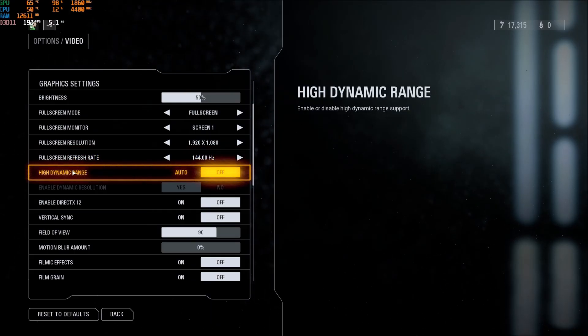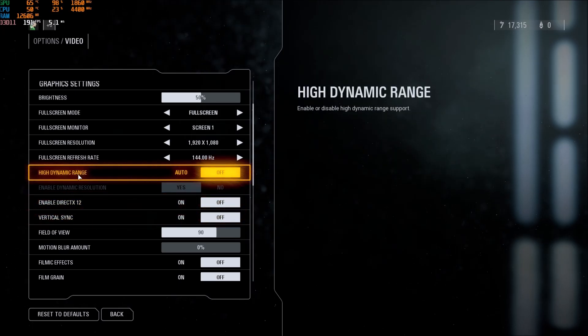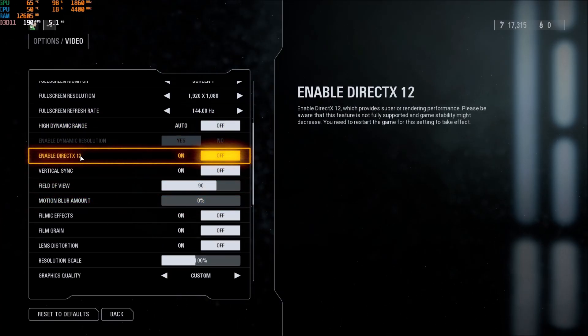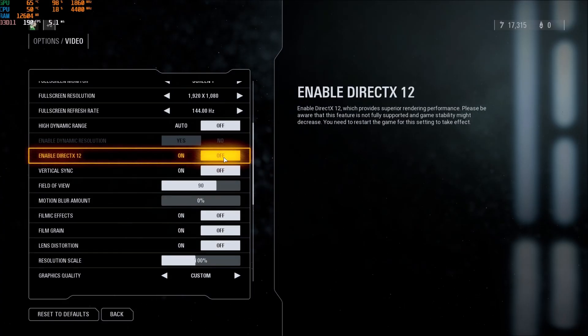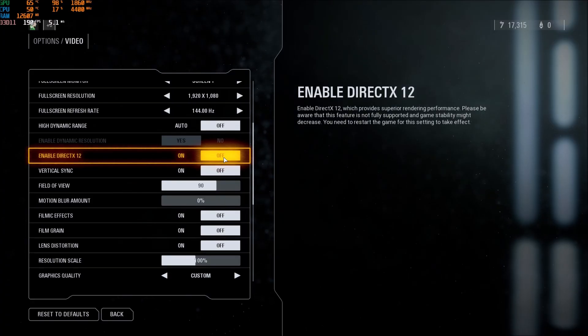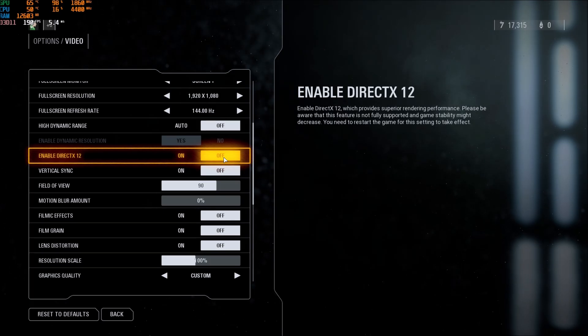For the High Dynamic Range, the HDR, don't use auto — make sure that you're playing at off, except if you really want HDR for the solo mode. For DirectX 12, use DirectX 11, so put this one at off. Really important. I was losing like 8-10% of FPS on my RTX 2070 when I was using DirectX 12. And on my AMD card, I was losing like 6%. So just play DirectX 11 and you will have more FPS.